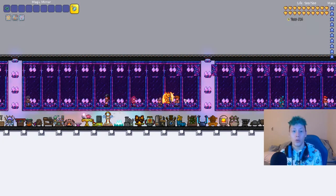First off, when you load up your world, you will automatically have a guide in your world until you kill the wall of flesh. Dropping the guide voodoo doll in the lava will summon the wall of flesh, and then you will have to wait for a new guide to spawn. If you need a guide on how to kill the wall of flesh, check out my video in the top right here.